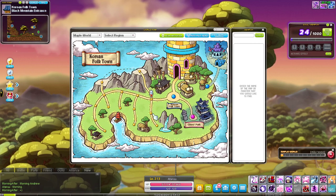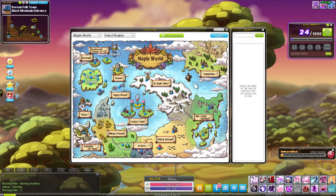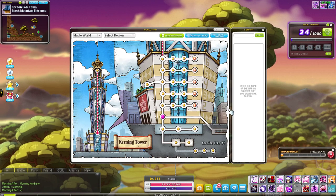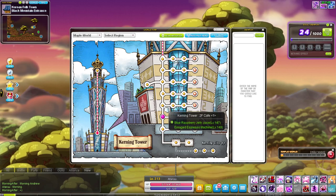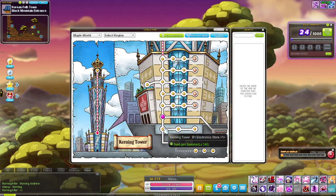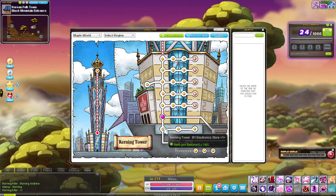I would definitely recommend checking out Korean Folk Town maps for any kind of minerals or herbs — they are fantastic for it. After you're done, also consider checking the side paths, as they can hold some good minerals too. The next level range is obviously Kerning Tower. After people are done with Korean Folk Town they head to Kerning Tower, where you can find herbs and minerals across that entire square area, and also on the lower paths. I would only bother checking the Electronics Store specifically.